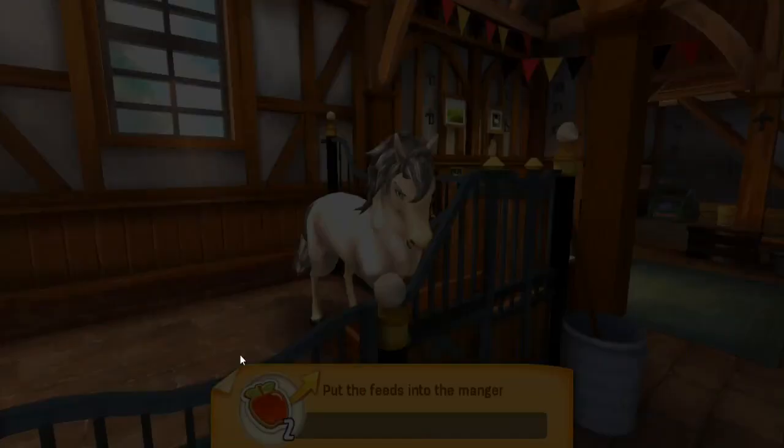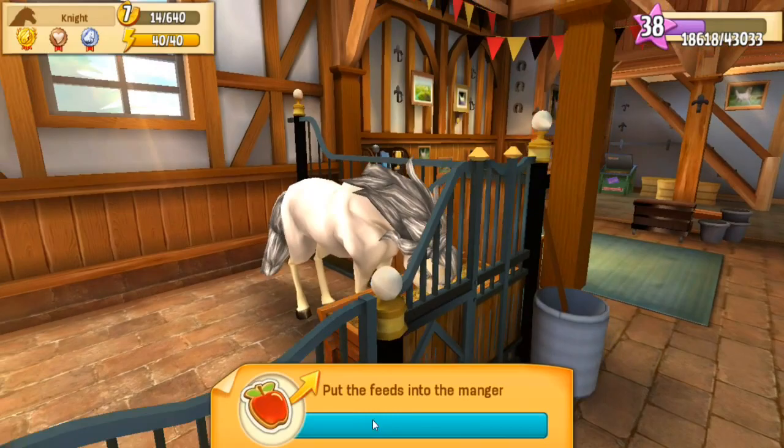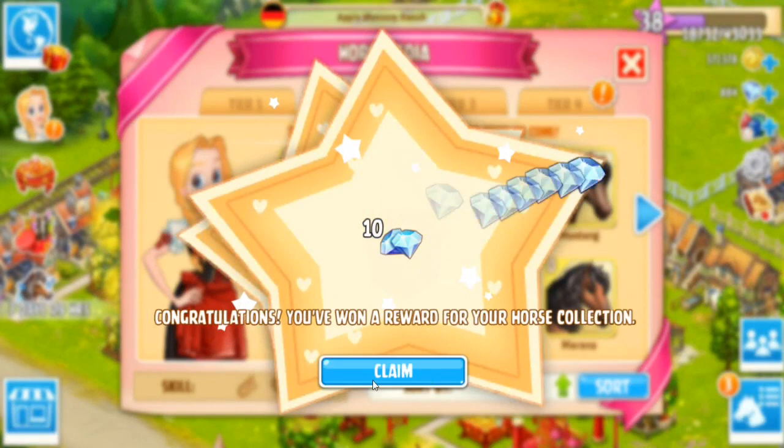We just need a little bit of room. I think I might have to sell the pony because we're out of room inside of our stables too. But actually let's see what it would take to breed. We just got a new reward - we got 10 diamonds because we have increased our horse collection for tier twos. Well that's pretty exciting!